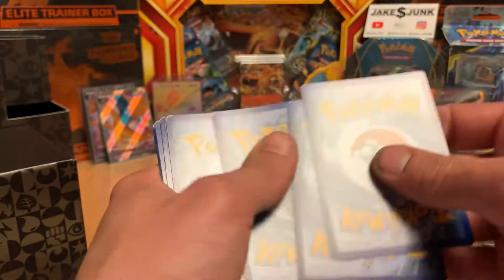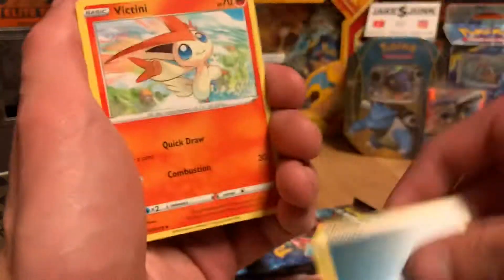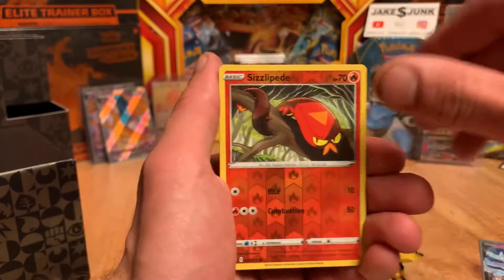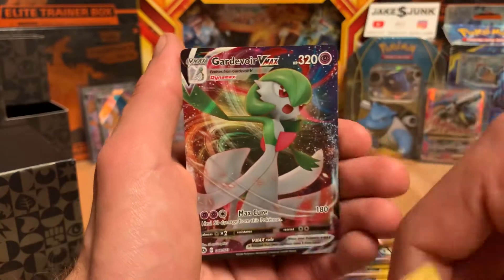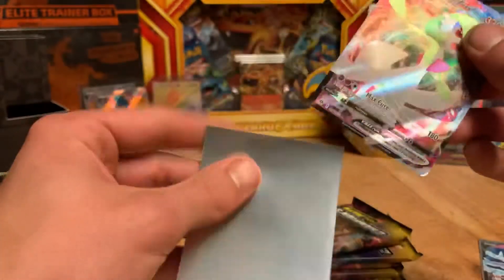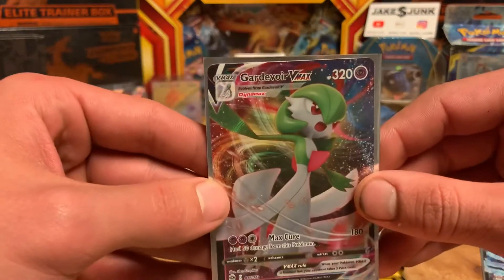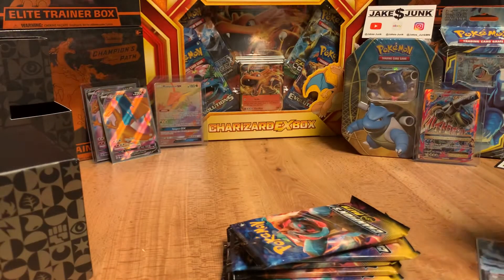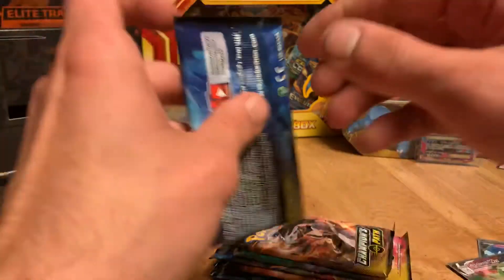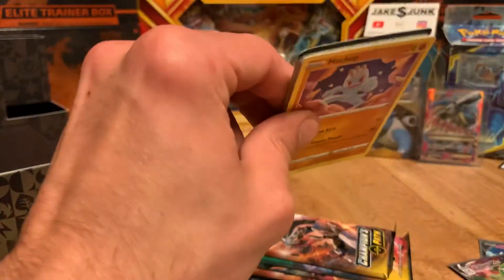Third pack. I'm going to guess Fire Energy. Reverse Sizzlipede and a Gardevoir VMAX. So this is what we got in the last one — Gardevoir VMAX. I've got two of those now. A couple similar hits. That was just pack number three, so we're doing pretty good hit-wise. Hopefully this keeps up and we can land a few more hits.